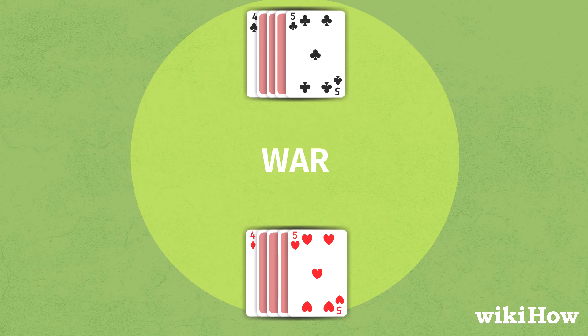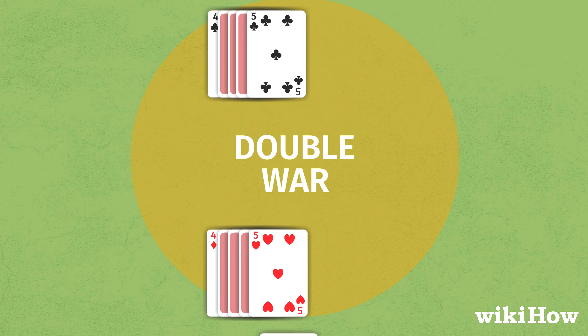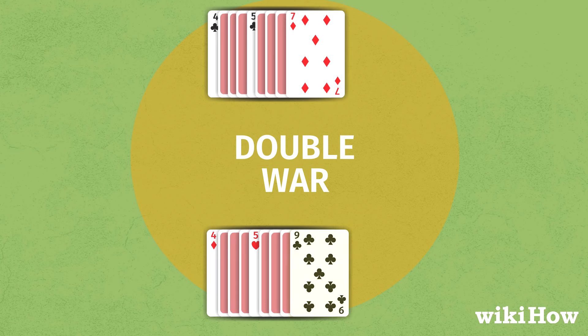If both face up cards are the same rank, a double war is triggered, and each player places another three cards face down and flips a fourth card face up.